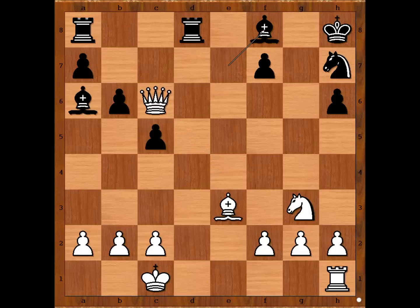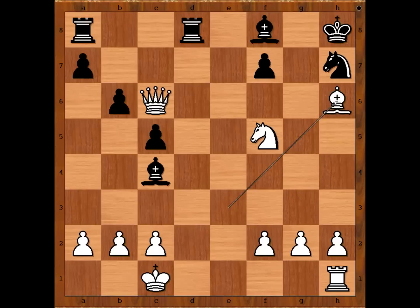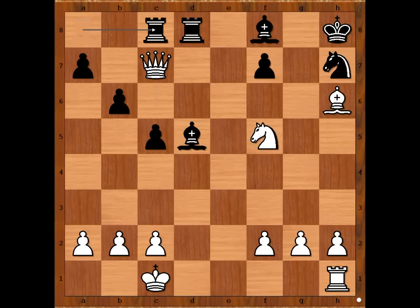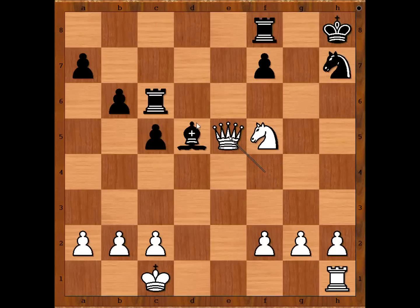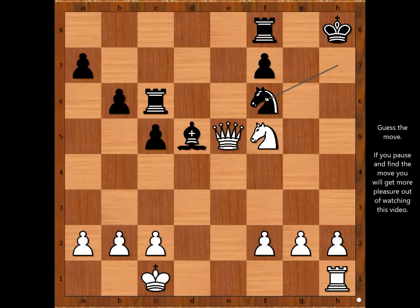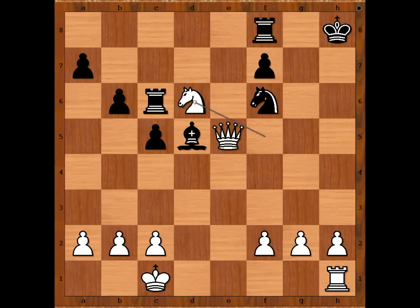Bishop to f8 defending the pawn on h6. Knight to f5 — one more attacker on the pawn. Bishop to c4, bishop takes on h6, bishop to d5 attacking the queen. Queen to c7, rook from a to c8, queen to f4, rook to c6, bishop takes bishop, rook takes bishop, queen to e5 check — forking the king and the bishop. Knight to f6. White plays the move that made black resign: Nd6, cutting the communication between the rook and the knight.